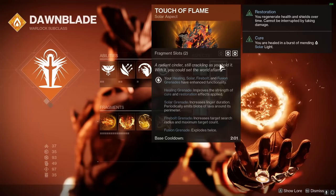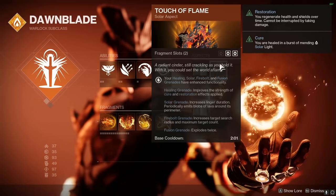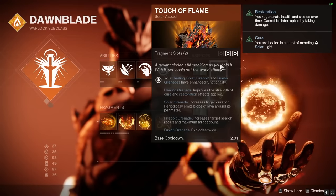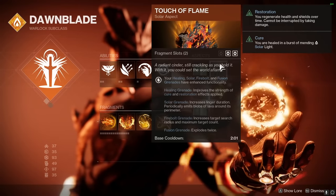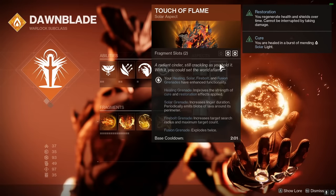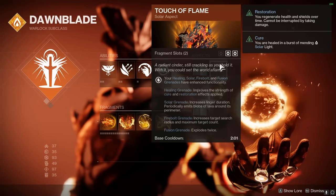The one we're going to be using the most is the Solar Grenade, because we're using Sun Bracers. This is going to increase the overall duration on our Solar Grenades and pair with Sun Bracers' duration bonus. It also causes the Solar Grenade to spit out many balls of fire around its perimeter.